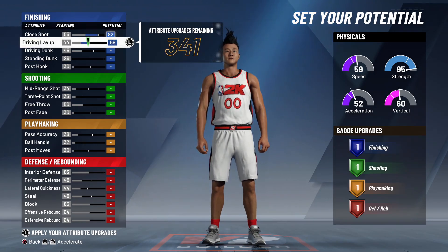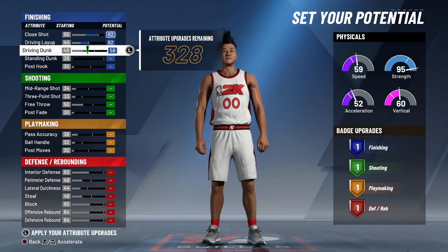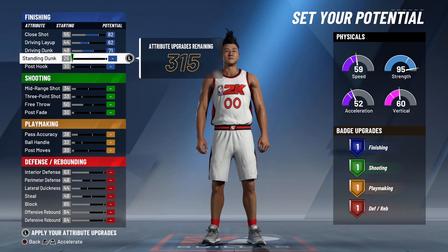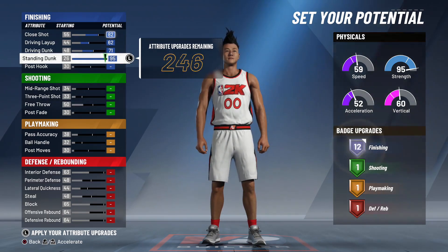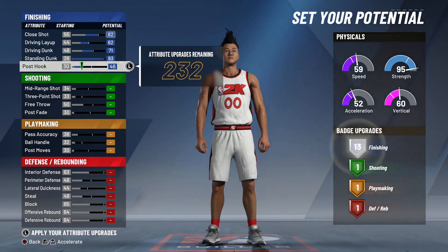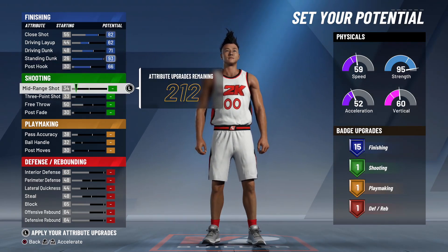The finishing stats: driving layup is going to be 82, driving dunk is going to be 62, standing dunk is going to be 93, and post hook is going to go all the way to 66 — for a total of 15 finishing badges.